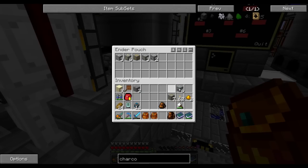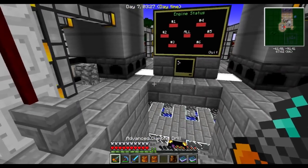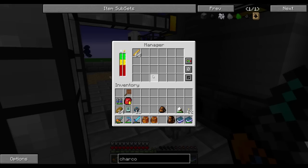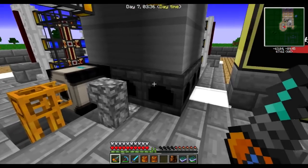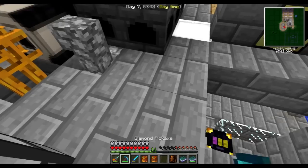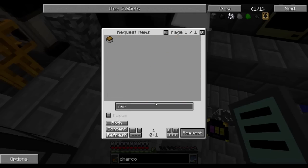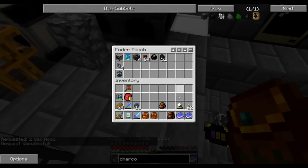I don't need these for the moment, so I'm going to throw them into the sorting array so they can be smelted and handled. What I want to do here is set up — I understand that these steam boilers can take from nearby inventories. I'm not sure, I want to test this. Let's get a chest.